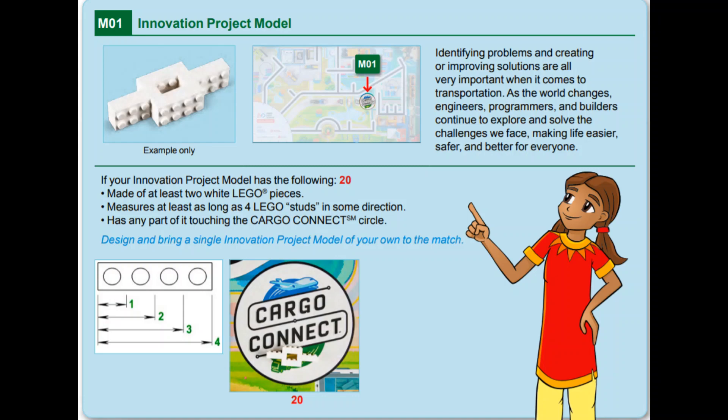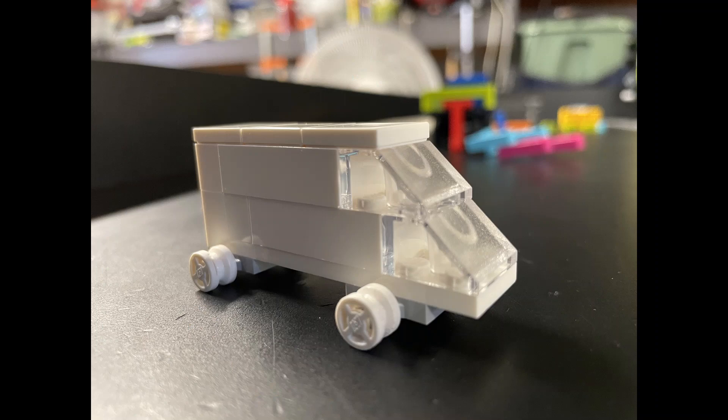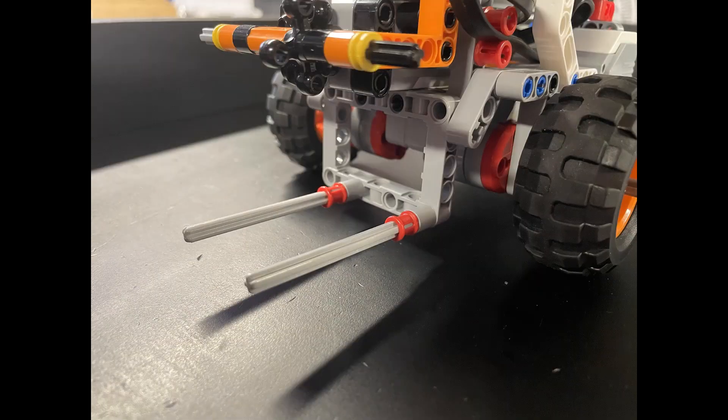Our team's model is a representation of a delivery truck, as it ties into what our innovation project is going to be about. Please feel free to build any model that correlates to your project. For our attachment, we used a small picture frame and two pins with axles to create a fork to hold the truck.